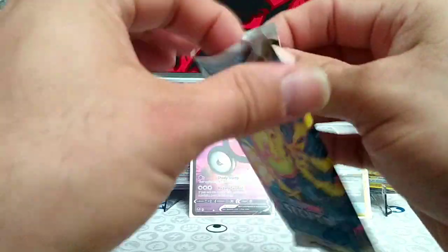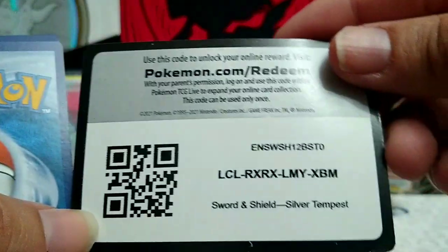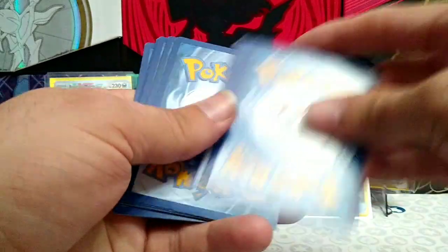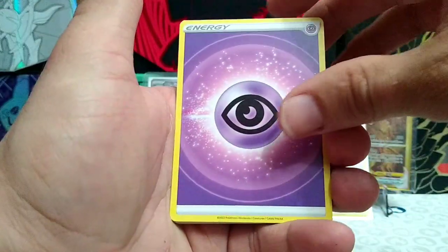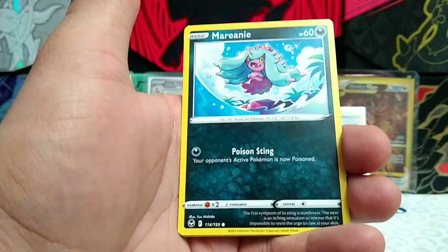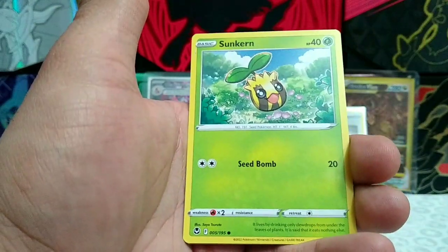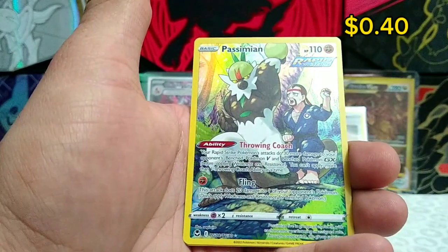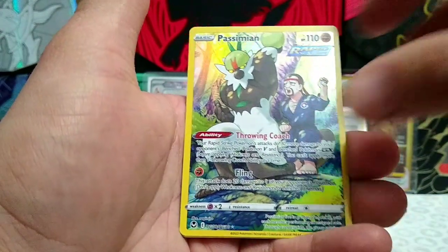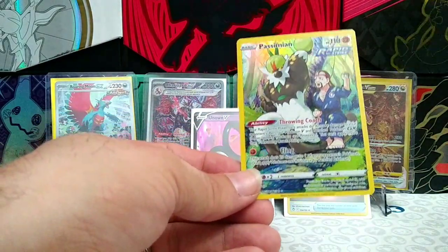Let's hope these last two packs have something, because otherwise we did not do too well today. Psychic Energy starting this pack off - Lantern, Brandon, Alteria, Marini, Indeedy, Ball Toy, Suncern, Clink. Oh, we have Passivian Trainer Gallery! Anything behind it? Regular Holo Archeops. Well, we got at least one Trainer Gallery today.